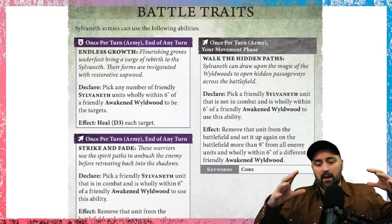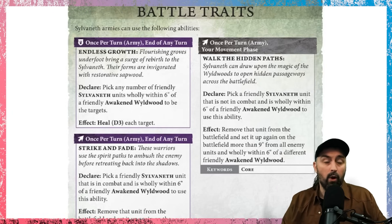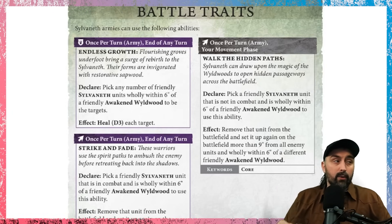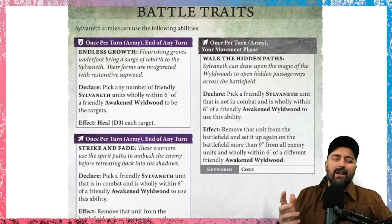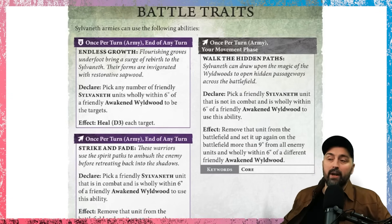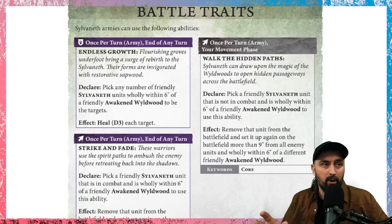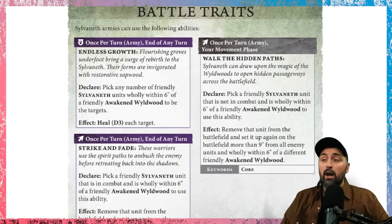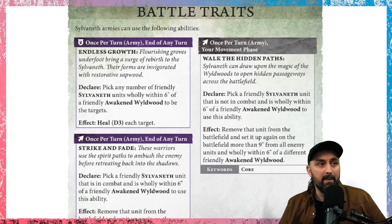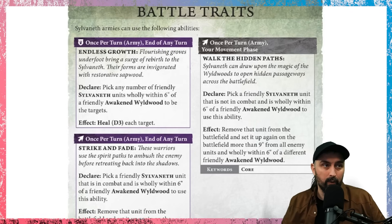Sylvaneth Wildwoods is a terrain pack that you buy from Games Workshop, and they come in three individual parts, one to three. When you deploy them on the tabletop, they can be one to three pieces in size. We haven't actually seen their war scroll yet, but that is what it says on their product description. When you do summon a Sylvaneth Wildwood, that Wildwood can be one piece or up to three pieces. Everything that happens with the army is almost always orientated around the Wildwoods.